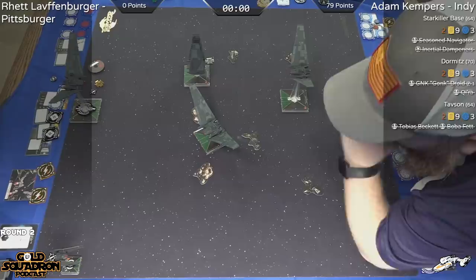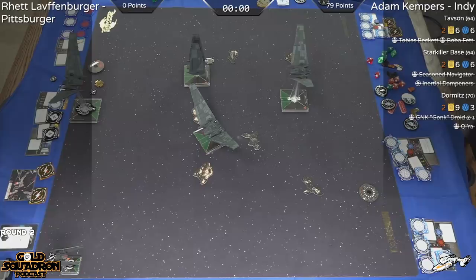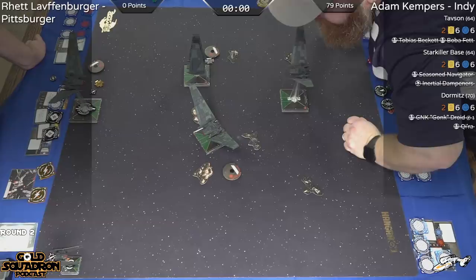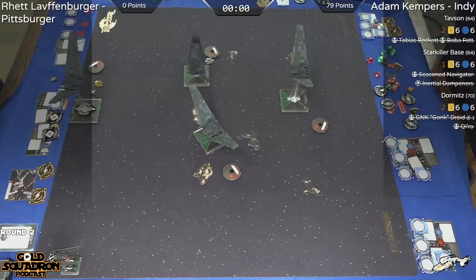This is the best we can do. We have Tavson up on top. We have the correct hull values now — we have Tavson, Starkiller Base, and Dormitz representing each of those Upsilons, so at least we'll be able to provide something. You can change the initiative values too. Starkiller Base is one, Dormitz is two, and Tavson is two — double check that. Actually, Tavson is three, Starkiller Base Pilot is two, Dormitz is two. So that looks all correct. I'm going to strike out the upgrades and set them to the appropriate cost.